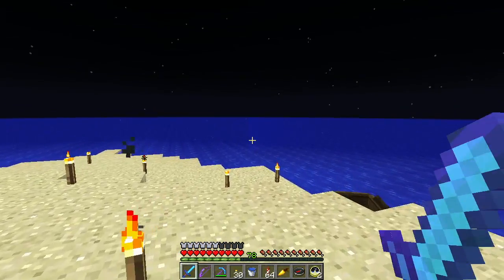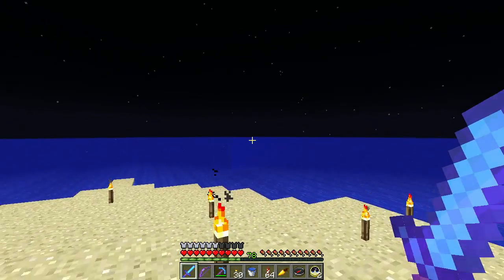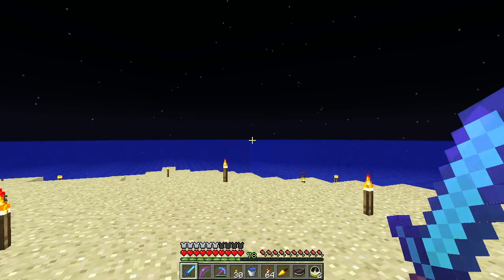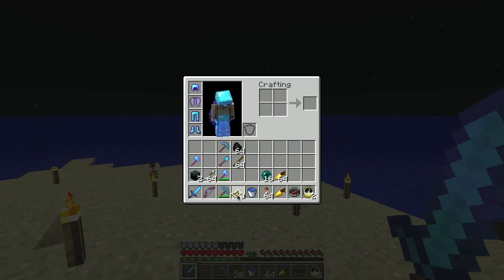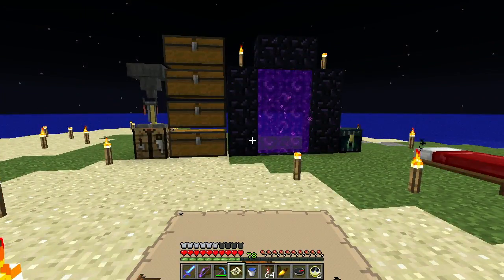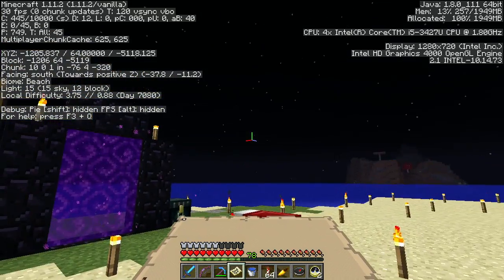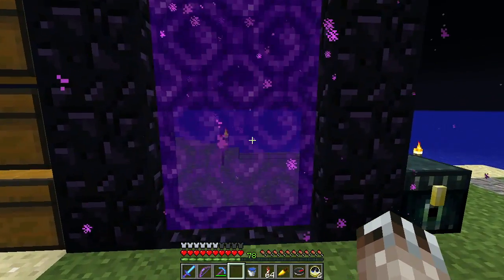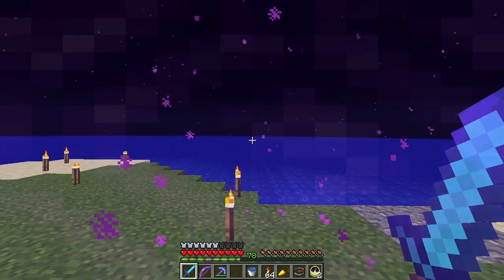I've got plenty of glass to continue building the wall, then I'll dump sand and use sponges. I worked on it yesterday but it's tedious and the guardians are jerks. Pulling up the map — I'm still to the northwest, so I really need to go southeast. That's the wrong direction, so let me head back to the pyramid and start adventuring from there.